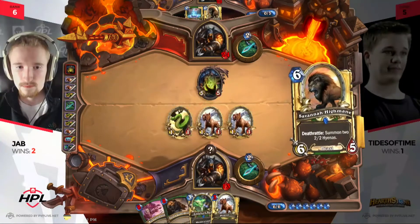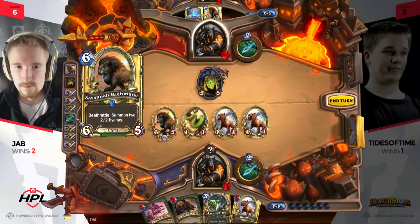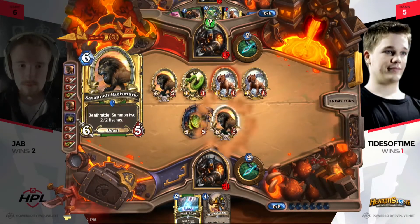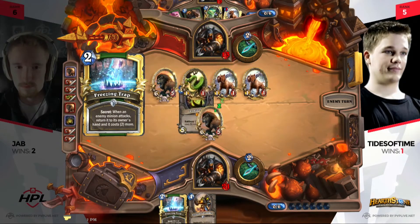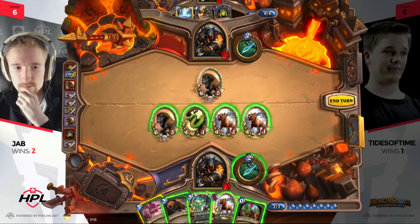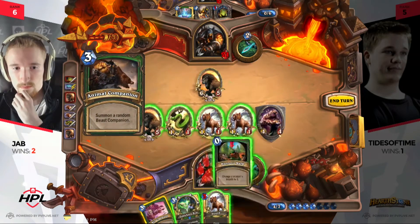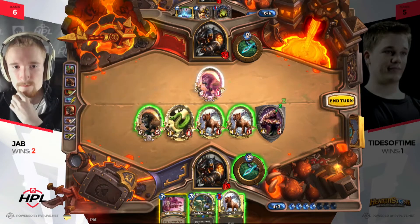Wow — a Savannah Highmane draw, that is huge! Is this a Freezing Trap that's down for Jab? He draws his own Savannah Highmane — enormous draw at this point. He doesn't have a way to check Loatheb without taking five damage unless it is a Freezing Trap, so this is a very critical turn for Tides. And he finds out it is indeed Freezing Trap! This is a big turn for Jab — he's turning around the offensive. Hunter's Mark gets picked up too. He picks up Animal Companion — looks like Misha — which will help protect his life total and allow him to race forward.